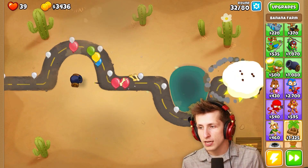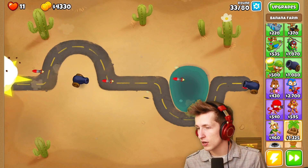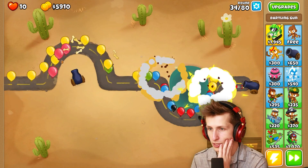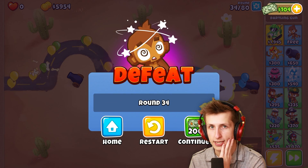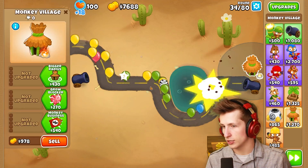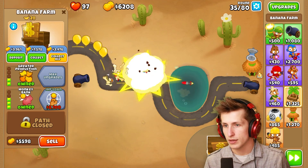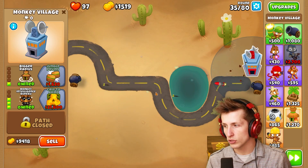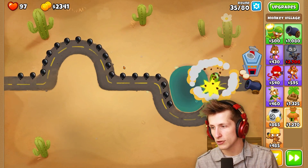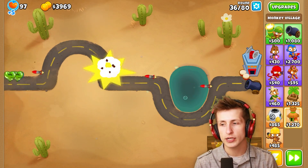Why are they sending all these black balloons at us? Stop it. We're not going to lose here — I refuse. We have 11 lives. He has 4,000 pops already, which is not bad, but we definitely need to upgrade them. If we don't start upgrading soon, we're in trouble. We really just need a village. It's time — I need to get MIB. Without MIB, this is all just going to be very annoying to deal with.